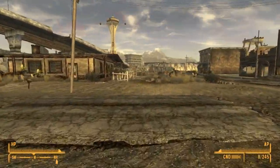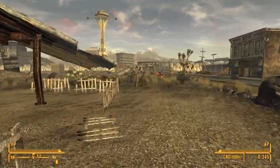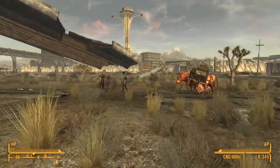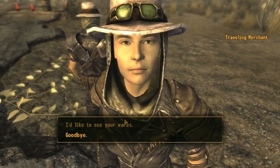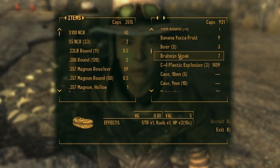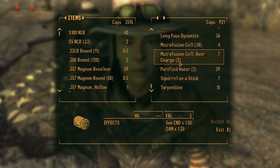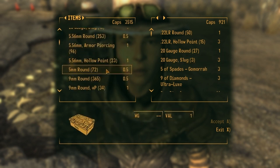Look at that Brahmin freaking out over there. It's really a traveling merchant. I'm going to go grab him really quick. Looks like there's two traveling merchants. See what you got.